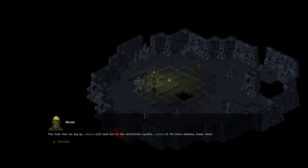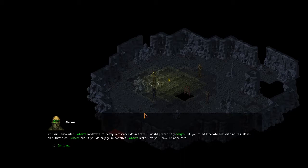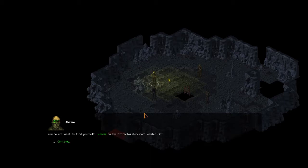Yeah, go on. 'This hole that we dug up will lead you to the ventilation system of the Union Embassy lower level. Among other things, this area also serves as a Protectorate prison. I need you to liberate a prisoner — her name is Mora. As far as I know she's the only prisoner there. You will encounter moderate to heavy resistance. I would prefer no casualties on either side, but if you do engage in conflict, make sure you leave no witnesses.' What's the pay? '1,000 Charons.' I'll do it.